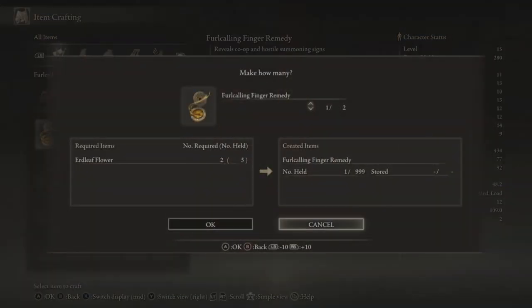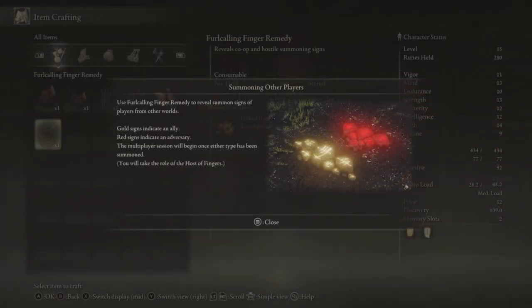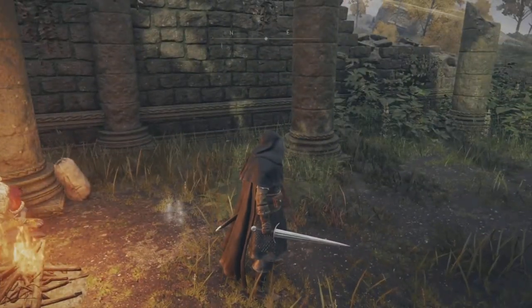Once you craft those, you basically just cast them on your character and you're able to see summon signs. Yellow signs are your ally summon signs; if you see a red summon sign, that's PvP. That's pretty much all there is to the multiplayer portion of this game — it's not really complicated. I also have a guide that'll show you how to get a lot of these early flowers so you can craft these easily; I'll leave a link to that guide down in the description below.